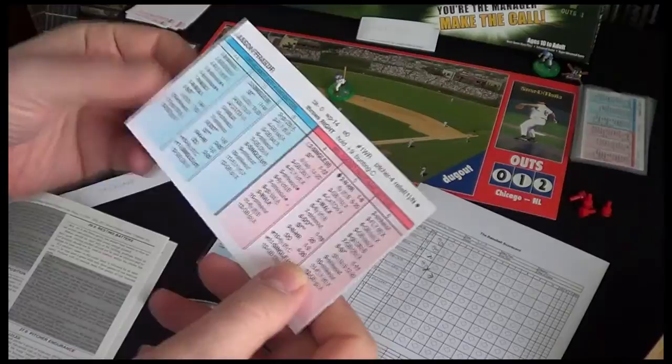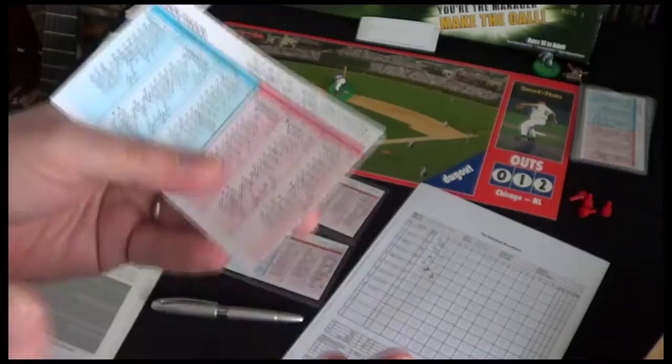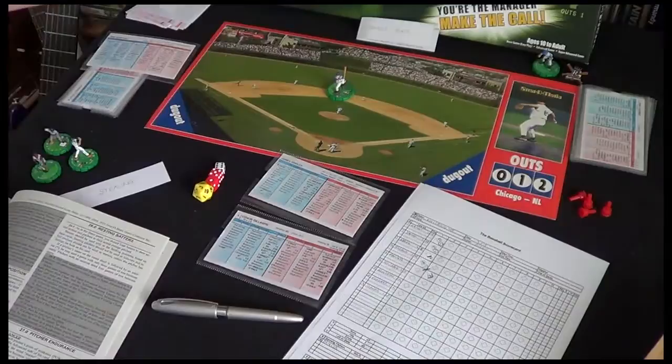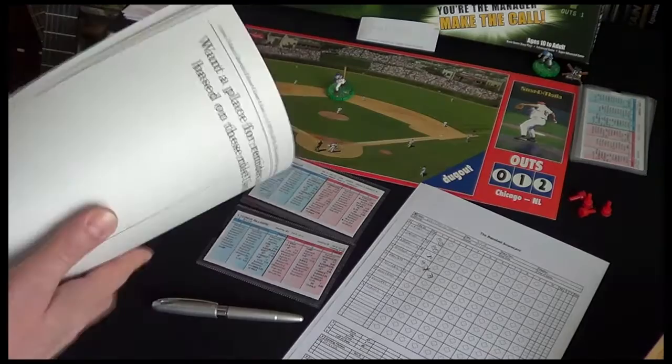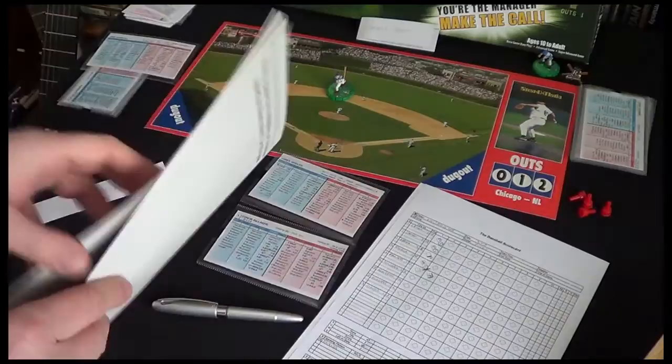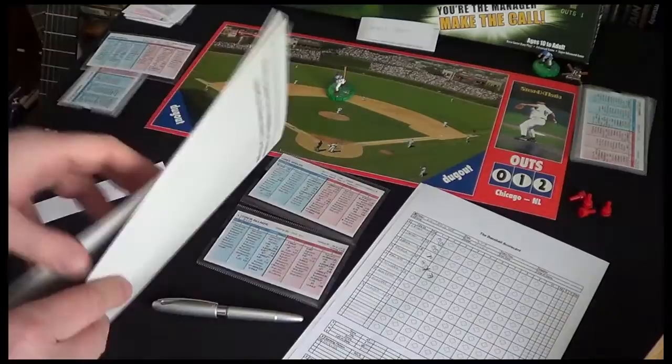Once we hit the seventh inning, if we want to bring in a reliever, like Jason Fraser — he's got a relief one — we say Fraser can pitch for one inning. Now one thing you'll discover about Strat-O-Matic is that there's a whole wealth of rules available to you. Which rules you choose is kind of up to you, so a lot of players will mix in basic, advanced, and super-advanced rules to suit how they want to play. But I'm going to show you how to play proper pitcher endurance according to the rule book.